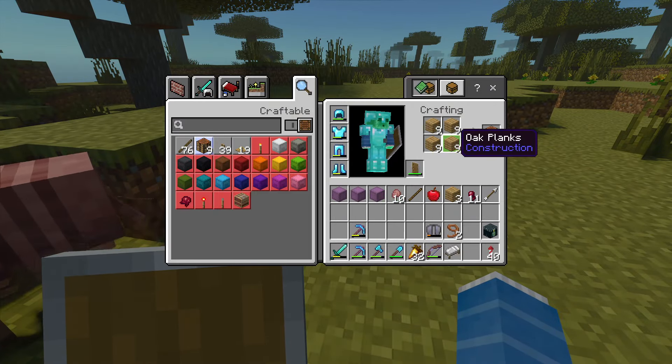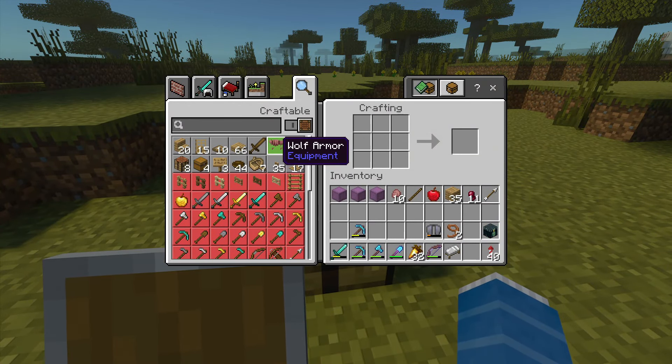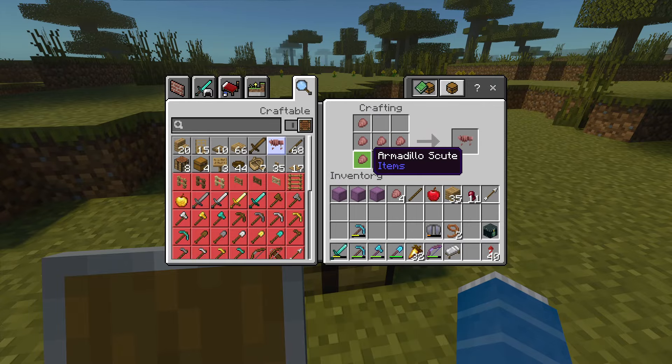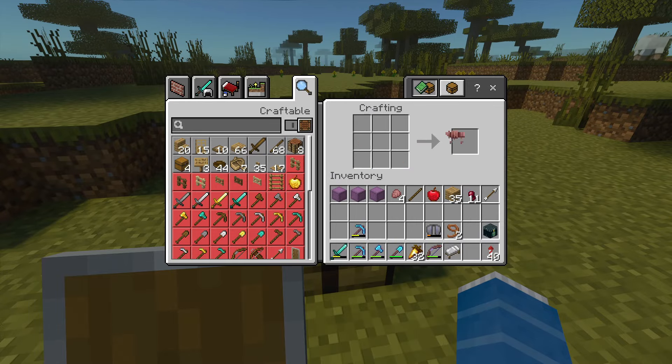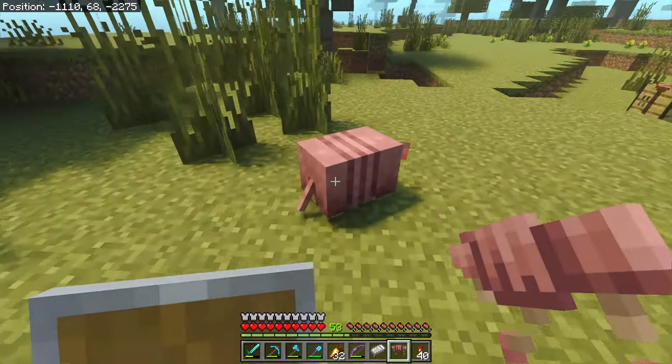And now I have... So then I make a crafting table. It takes six scute. And there's wolf armor. So can you just scute them indefinitely?